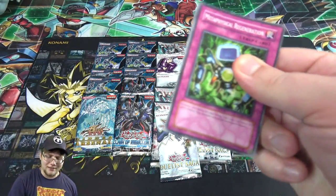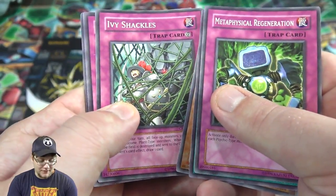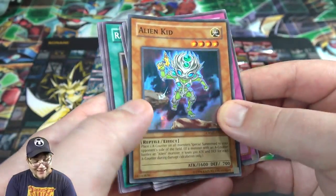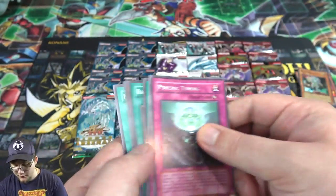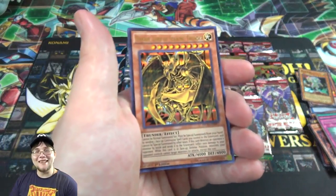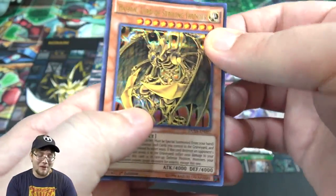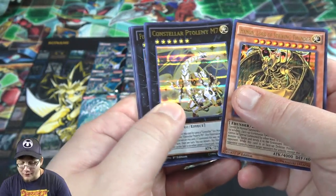I always forget that Clash of Rebellion and Dimension of Chaos aren't guaranteed holos — they're like the last ones that didn't. Then we did get a holo — Alien Kid, not bad, gives us a super rare. And Duel of Saga — you're guaranteed all holos obviously. We also got one of the Sacred Beasts. They almost won the structure deck vote; I think Shaddolls ended up winning, but I was rooting for Sacred Beasts just to see what Konami would do — give them a challenge. Hamon, Lord of Striking Thunder, Constellar M7.